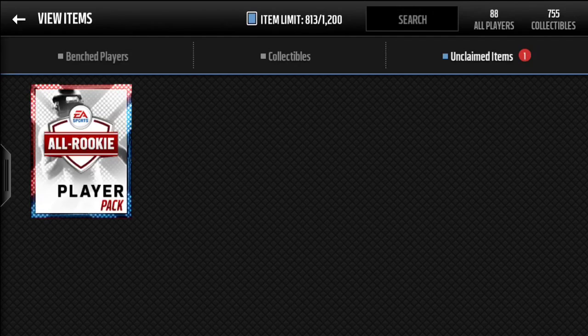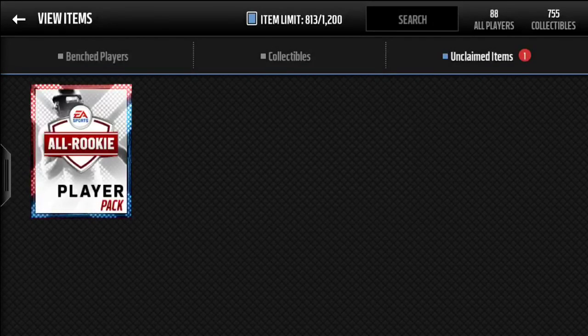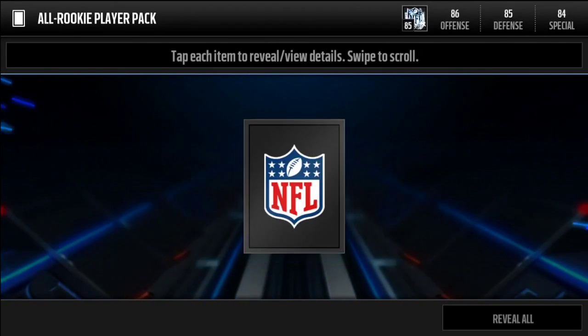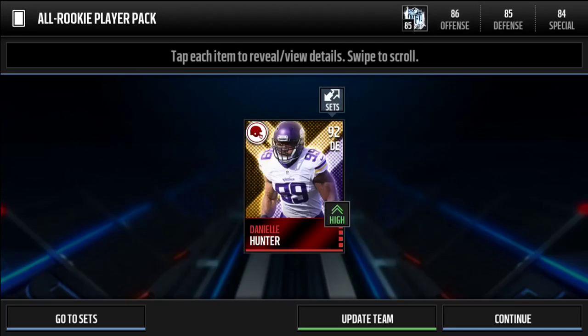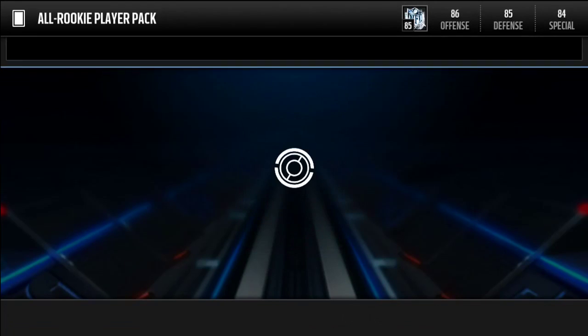I'm back today with another Madden Mobile 16 video, and in this video we're going to be doing an all-rookie player pack opening. This is going to be a pretty quick video, just opening one of these packs. Let's see what we can pull — we ended up getting a 92 defensive end, Danielle Hunter, I think. 90 speed, 81 strength, 88 agility, 95 acceleration, 89 tackle — not too bad stats right there.